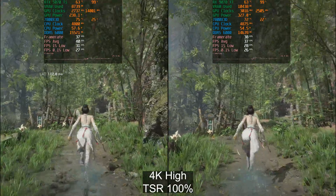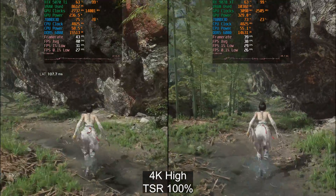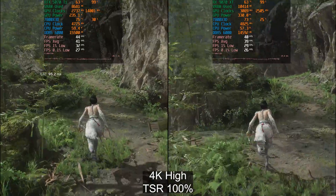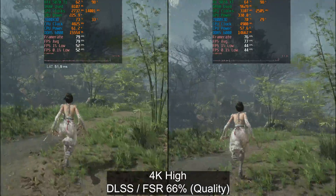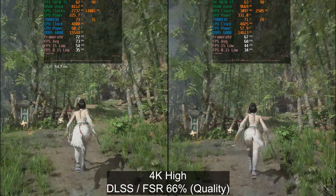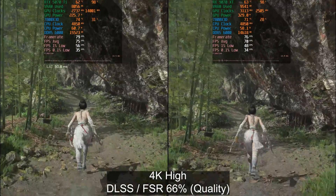Moving to 4K with TSR at 100% — I actually started testing TSR because I was told this game doesn't support FSR, but when I put the Radeon GPU in I saw that it does support FSR, so I tested TSR first and then moved to FSR. At 4K we see 41 vs 39 FPS — really no difference. When we kick on DLSS and FSR quality, the Nvidia GPU pulls ahead a little bit. There's not going to be a noticeable performance difference between these two when playing.